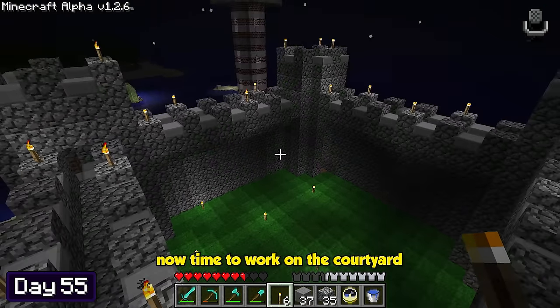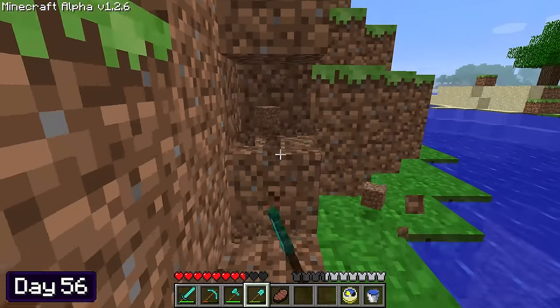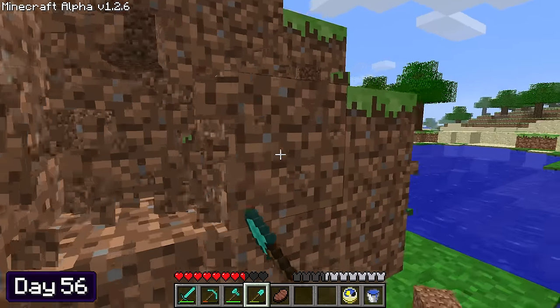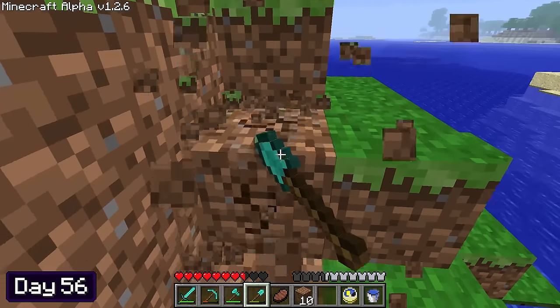That looks great — now time to work on the courtyard. I created a circular path that surrounded a patch of grass. The next day I went out and collected 11 stacks of dirt. Now, why do I need that much dirt? Well, I was about to build a floating planet above the castle — yep, you heard that right! It might not make much sense now, but just you wait. I stacked up 27 blocks of dirt and then began building it.